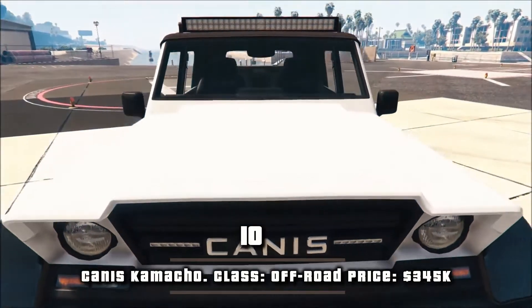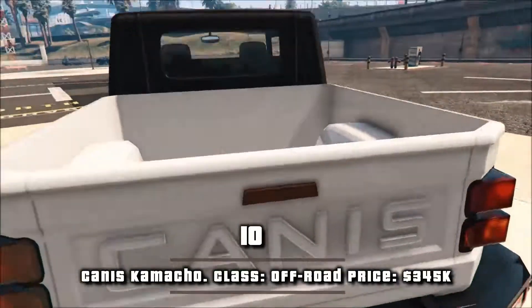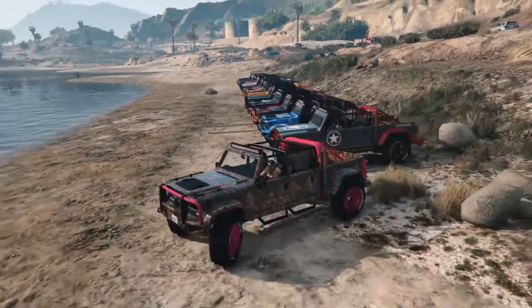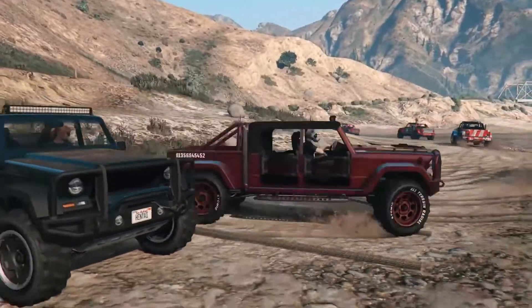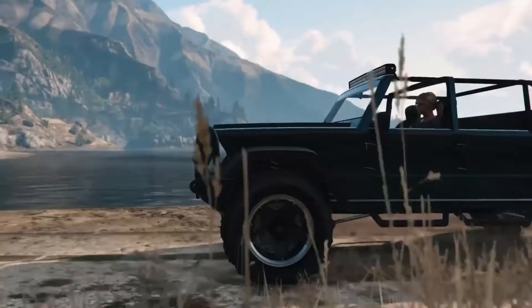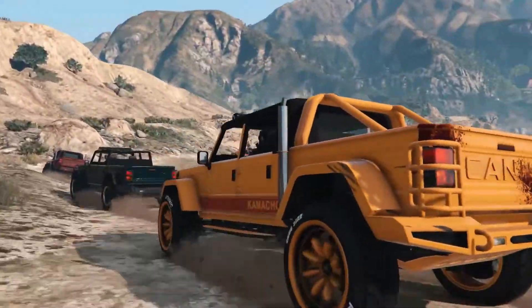Number 10, Canis Camacho. Class: off-road. Price: $345k. The Canis Camacho is an off-road vehicle featured in GTA Online, next-gen, added to the game as part of the 1.42 The Doomsday Heist update on February 6th, 2018.